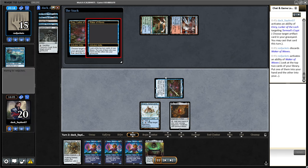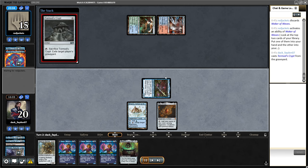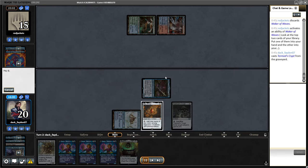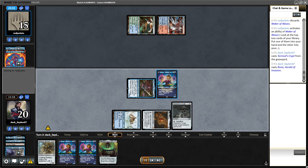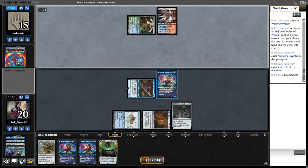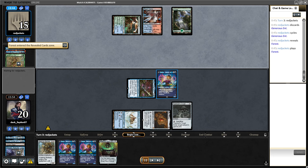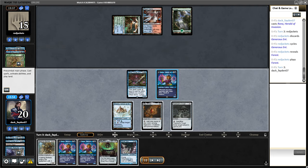Opponent plays Waker of Waves in response, trying to find Endurance probably, so I just exile their creature and recast my Tormod's Crypt again, cast Rona, and pass the turn. I have Agatha and Walking Ballista, and with Emery in the graveyard I have a combo kill with Rona.